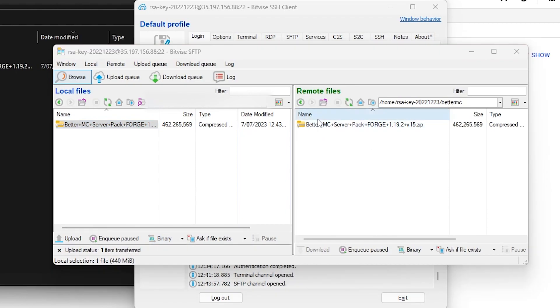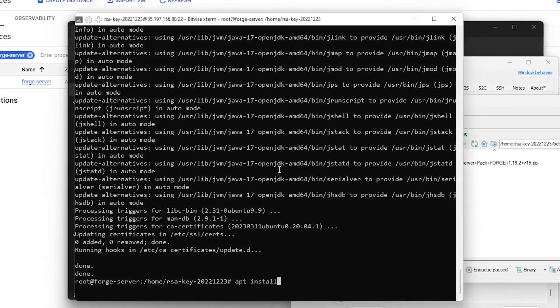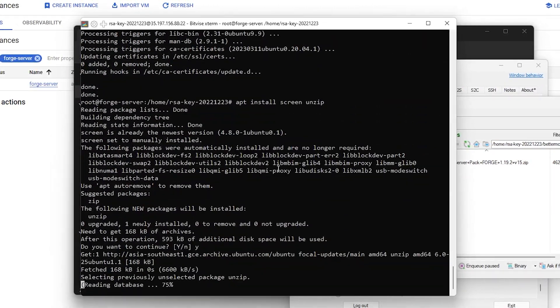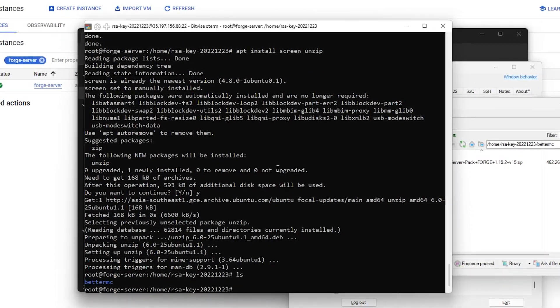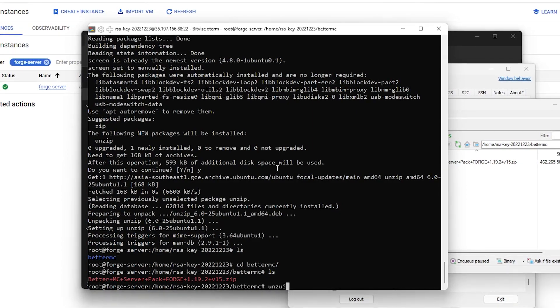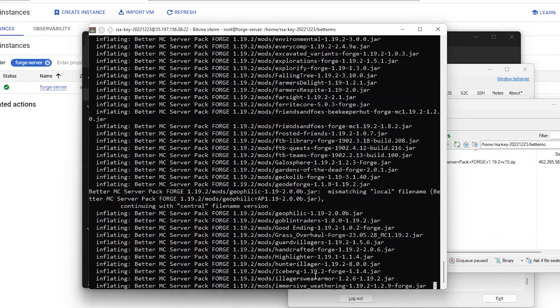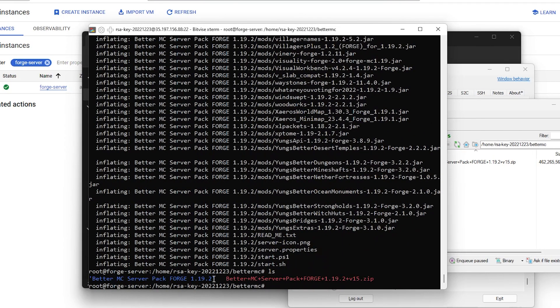Once you've successfully transferred your files to the remote directory, go back to the SSH terminal and install the following: apt install screen and unzip. Click Y to confirm and let it install. Then type ls to see your folder — say 'bettermc' — then cd into bettermc and press Tab to auto-fill. Press ls and you'll see the server pack zip file. Do unzip, highlight the filename to copy it, right-click, and press Enter. That will unzip everything from the modpack. Press ls again and you'll see the modpack folder there.